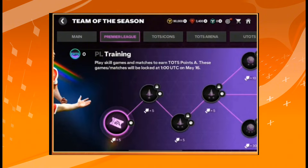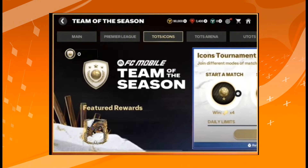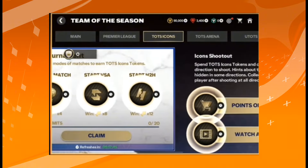Now let's go into the Team of the Season Icon chapter. Here you have to play either AI matches, versus attack matches, or head-to-head matches. You need to claim 20 Team of the Season Icon points on daily basis. You can play two head-to-head matches, three DSA matches, or AI matches — it depends on you. You can also watch daily ads.